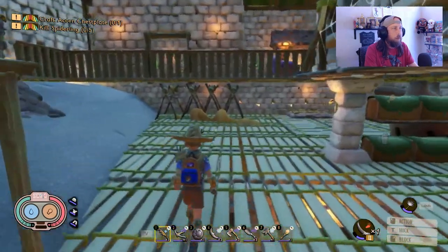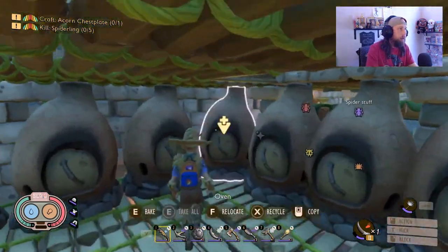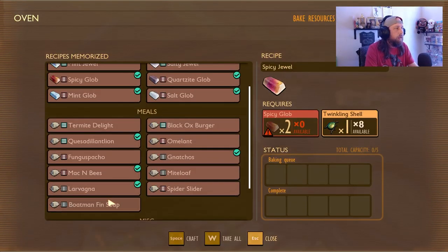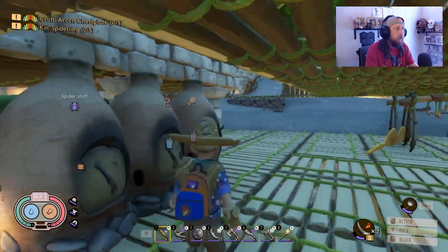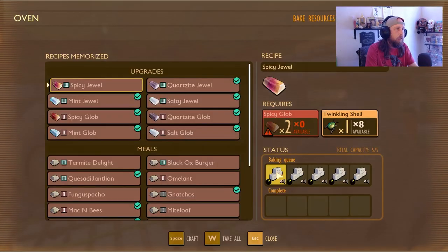If you haven't built your oven farm yet — ovens now cook everything all at once. Previously one item would cook and then the queue would move up. Now with five items queued, it cooks all five simultaneously, which makes sense if you're throwing them in the oven at once. That's a nice improvement for crafting mushroom bricks.